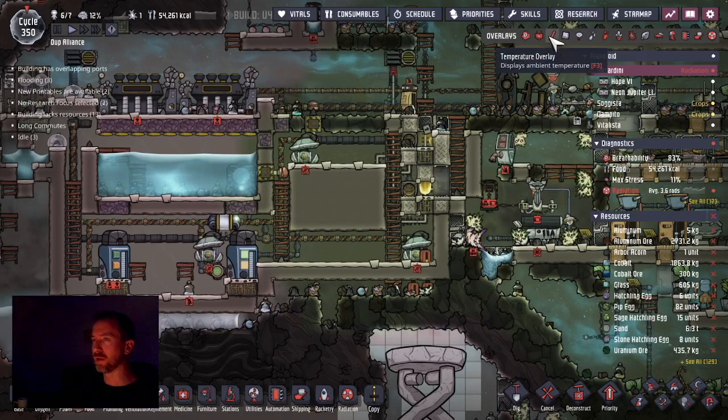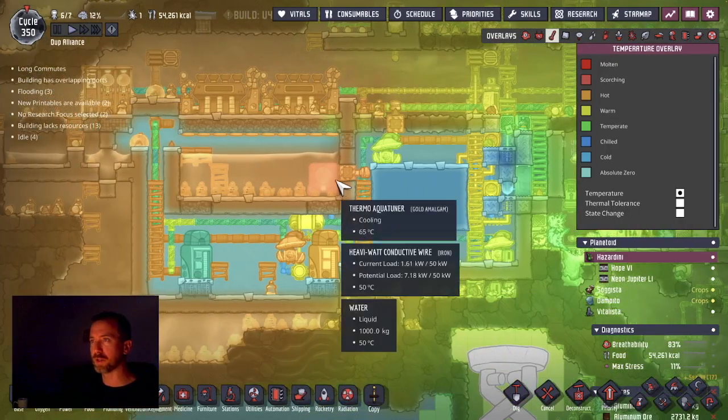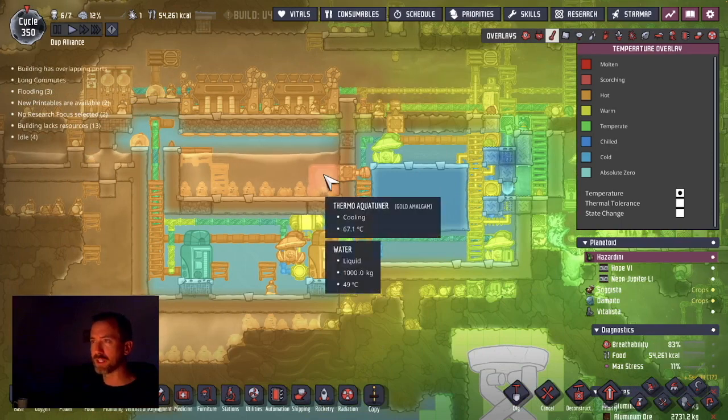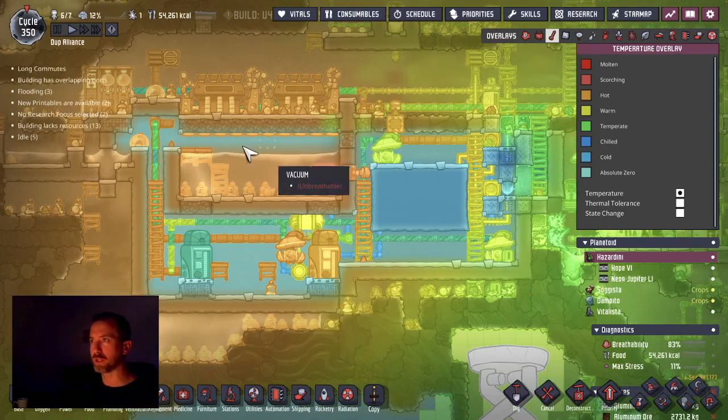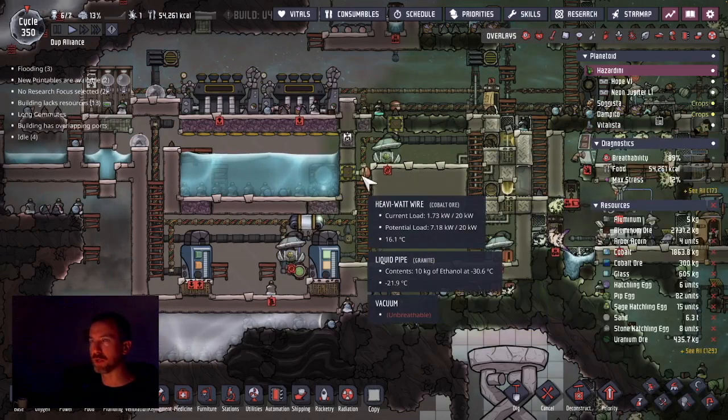Here we are — minus 20 degrees sitting here and it's going down. 48 degrees over here, but I've got a vacuum all around this area. I actually want to destroy this to create a full vacuum around it.